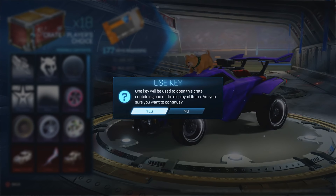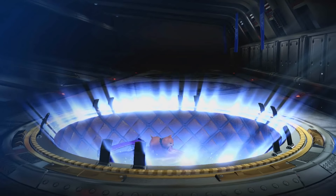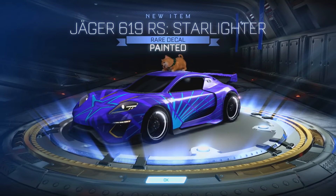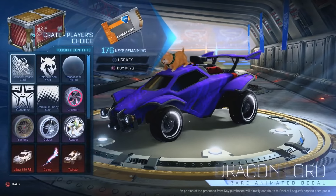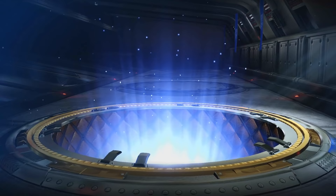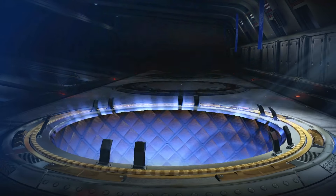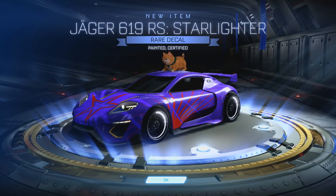Ready? In three, two, one, go! Rare again — painted though, so that's at least two. Ready, in three, two, one, go! Come on, let's get painted — a rare again. At least mine is painted certified crimson, so that is a three-pointer. You got a Twinser? You must be sitting around nine at the moment because I'm on eight.